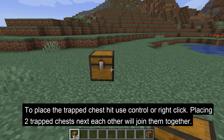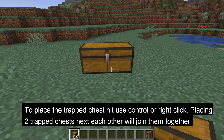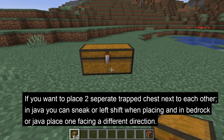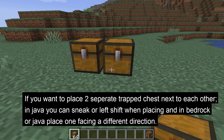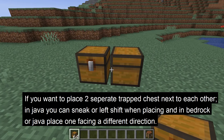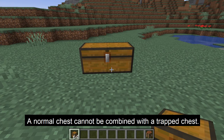To place the trap chest, hit use control or right click. Placing two trap chests next to each other will join them like a normal chest. If you want to place two separate trap chests next to each other, in Java Edition you can hit left shift or sneak when placing them, or in both Bedrock and Java Edition the second chest can be placed facing a different direction. A normal chest cannot be combined with a trap chest.